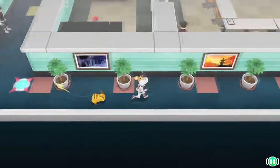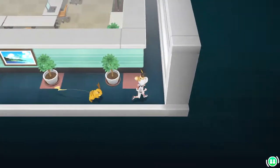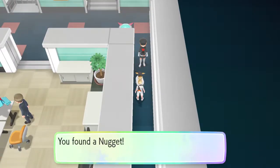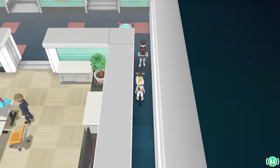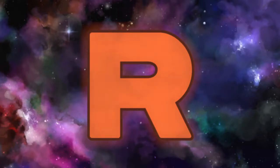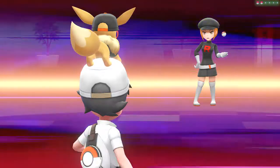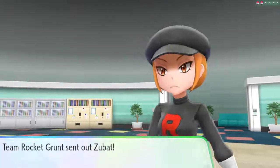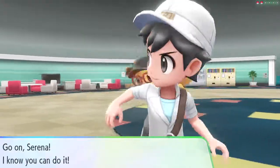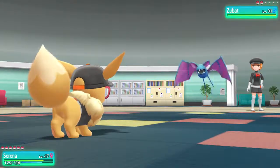I think this is where the Card Key is right here, pretty sure actually. I feel like they changed it in this remake. I might be in a different place altogether. Oh gosh, a Zubat — whatever will I do. Let's just use Sizzle Slide.